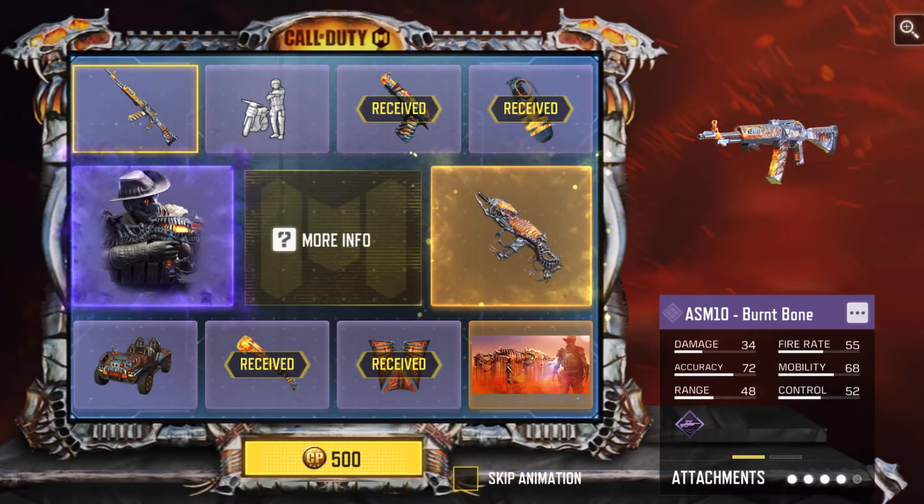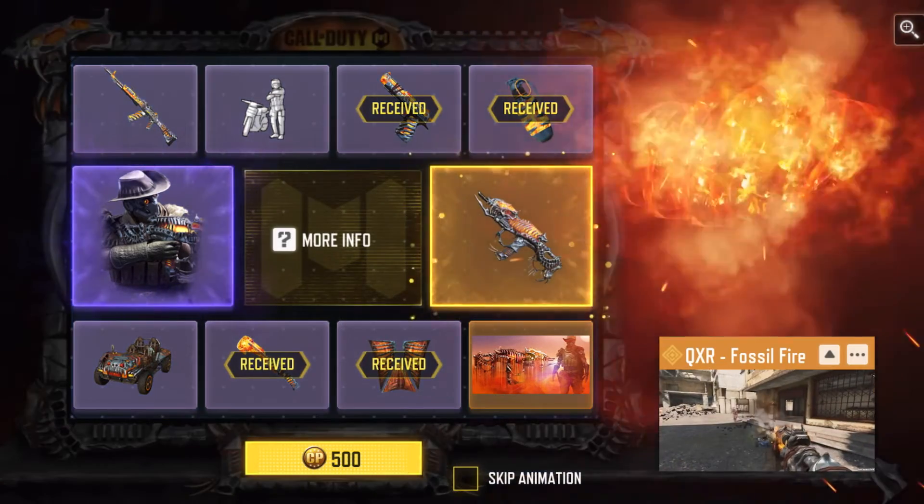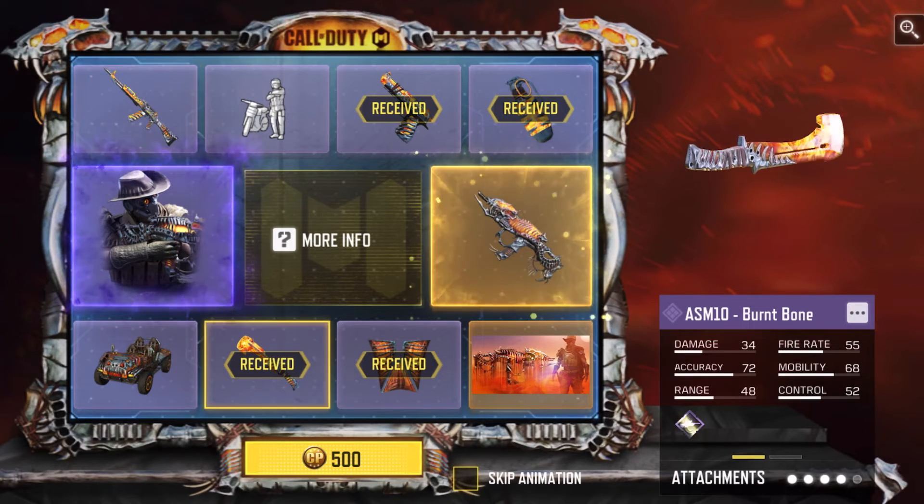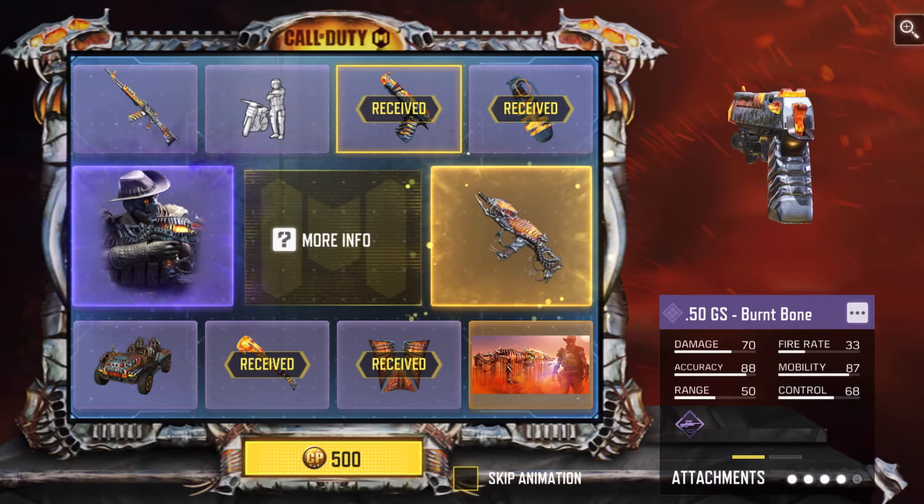Because let's face it, QXR character skin is very unlikely, but ASM10 was definitely attainable. It's okay though — we got the machete first pull, 50GS, I'll take it.